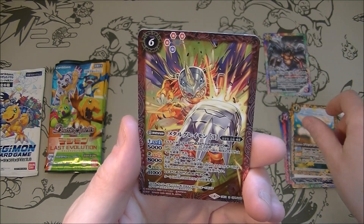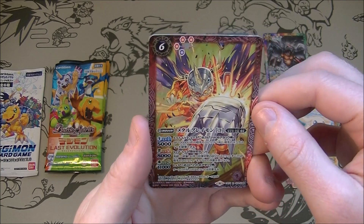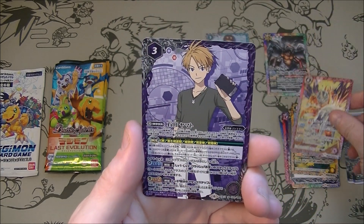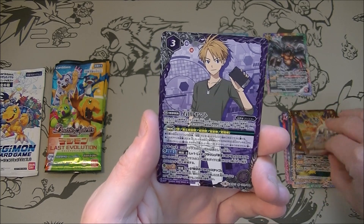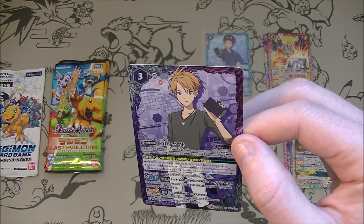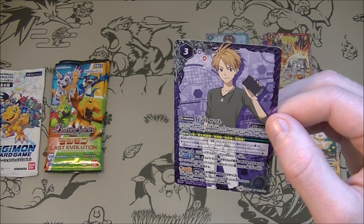Alright, we've got a rare Metal Greymon - that's cool looking. I do like that. And another Master Rare - maybe there's different versions of the same character. We should put the rares separately I suppose. Who's this guy? Ishida Yamato - Yamato Ishida.